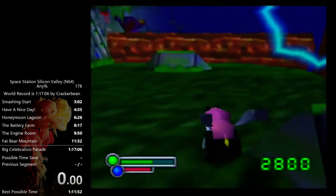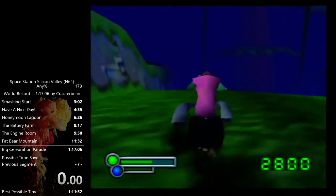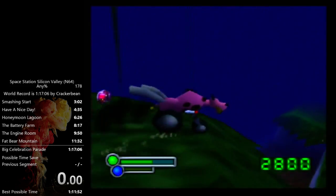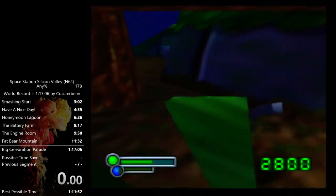Save your boost here because you need all of your boosts. You need to boost a little bit to get over this log. Line yourself up with the edge of the platform, start boosting next to the plant, and hold right right when you get to the ramp. That was a lot of steps all at once that I just explained.